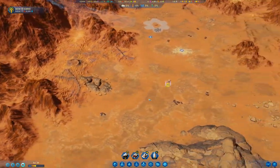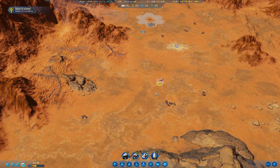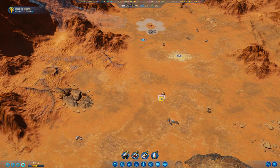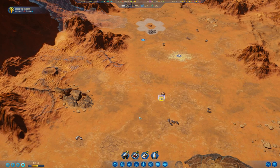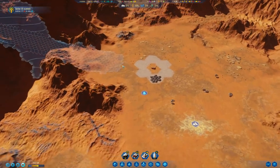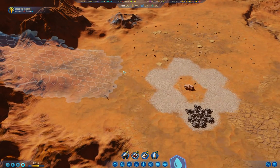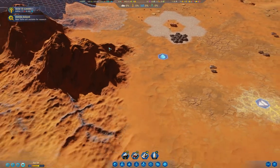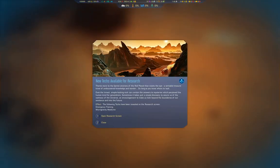New techs at 34% - let's see what that's going to reveal. We've got a lot of surface metal here, so I really should send a drone commander out to repair the transport. Microgravity medicine, emergency training, microgravity medicine - okay.